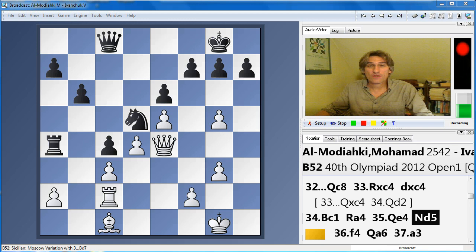Hello, my name's Daniel King and welcome to my round two play of the day from the Istanbul Olympiad. All the big teams came through unscathed today, but matches were a lot closer. There were a few individual stars who had problems today. Kramnik only managed a draw, he had a very exciting game. Ivanchuk looked to be really in total control, but as we'll see, things started to happen in his game. And this is my play of the day today.